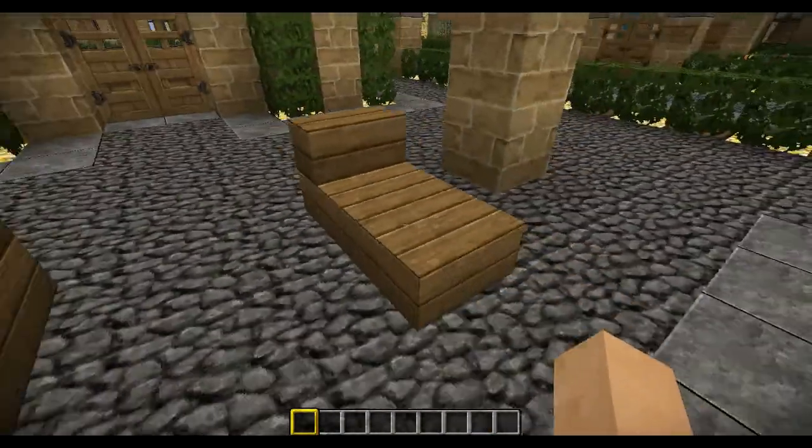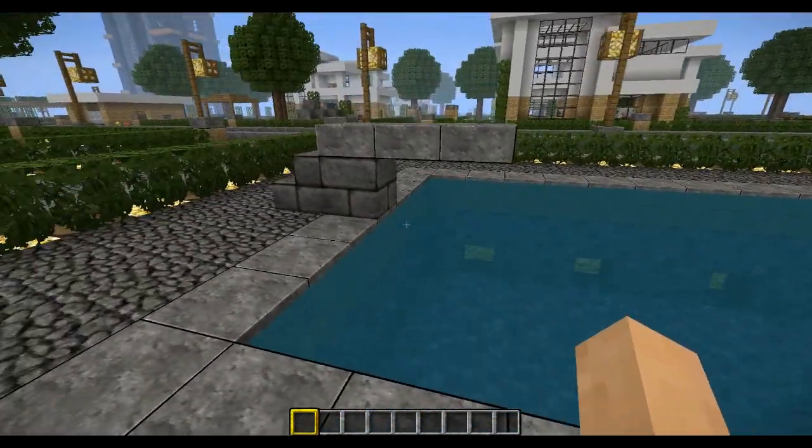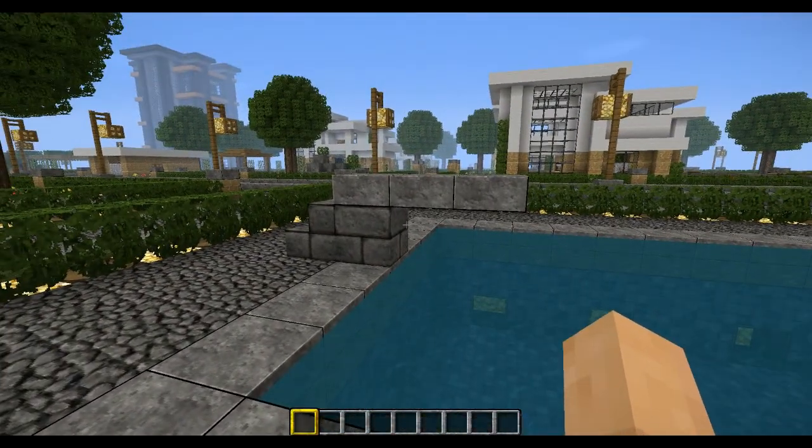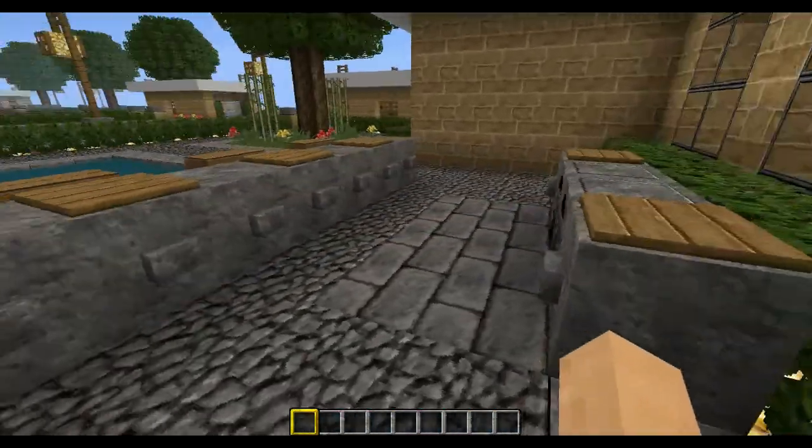Some more lounge chairs. Here's the pool with a diving board. And then an outdoor barbecue.